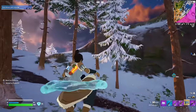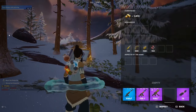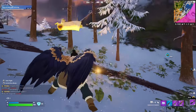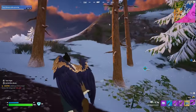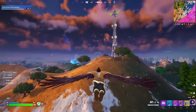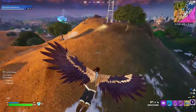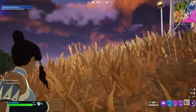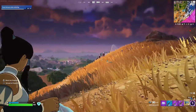For this avatar quest you have to deal a thousand damage to opponents using waterbending. This is the waterbending mythic — it should be everywhere on the map. Once you find one, just find yourself some opponents. It does work on NPCs by the way, so you can use it on the forecast tower NPCs that spawn right here. I'm just gonna land over here and use the waterbending on them.